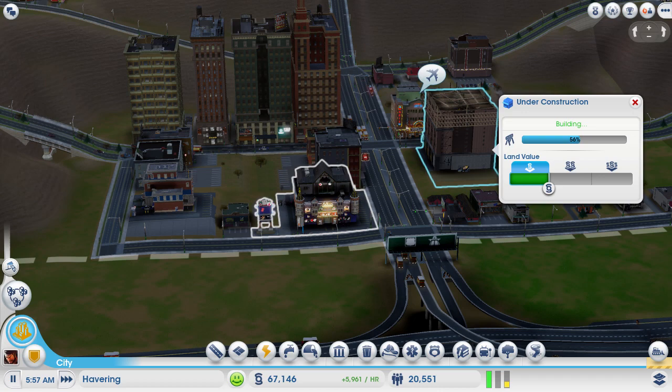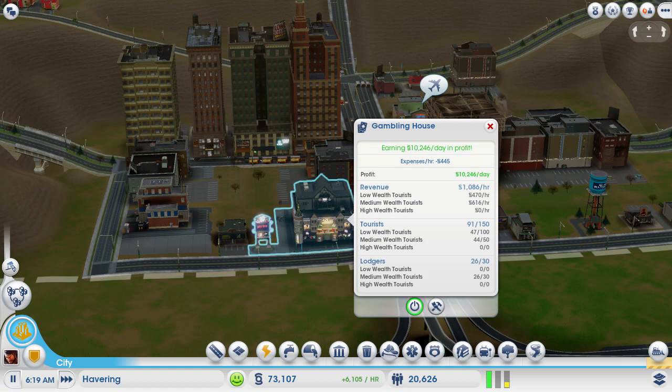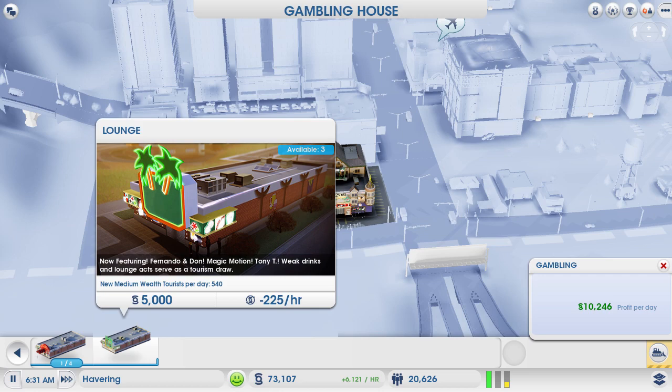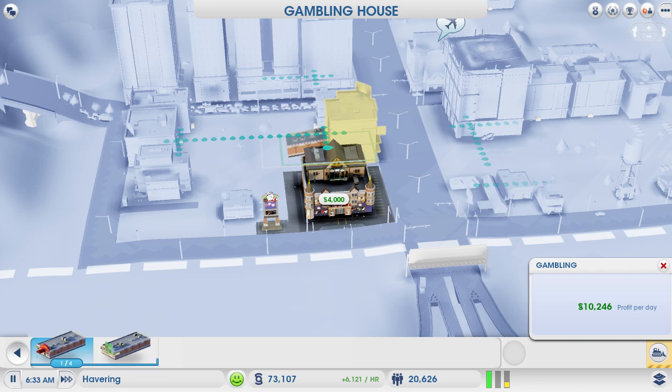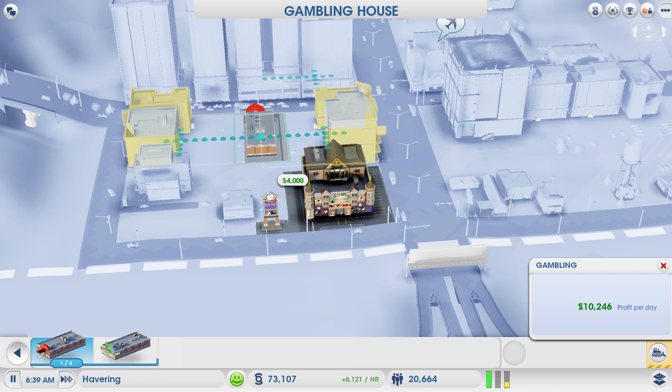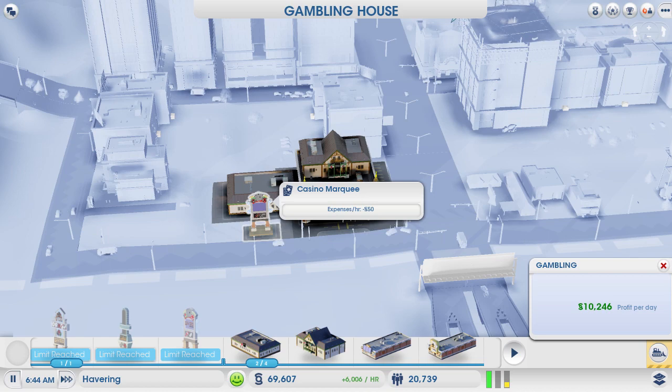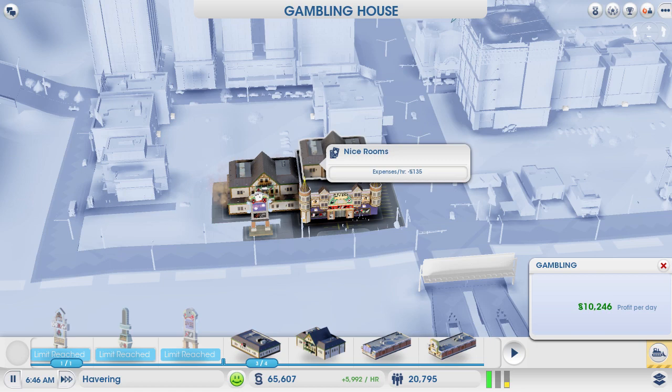I need to upgrade this. Do you want to upgrade this? Try it wherever you want now. Could try and get - what's this one? A comedy club - let's do a comedy club. Why does that demolish that one? Makes no sense. Let's do something else with that. Sweet, sweet, sweet - this is on top I think. Yes! It's like another gambling building, basically.